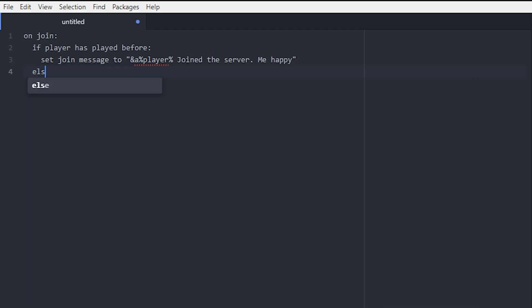Then we can do an else statement. So if the player hasn't joined before and it's their first time joining, then we set join message to something like — in green again — Welcome, and then the player name, to this server.